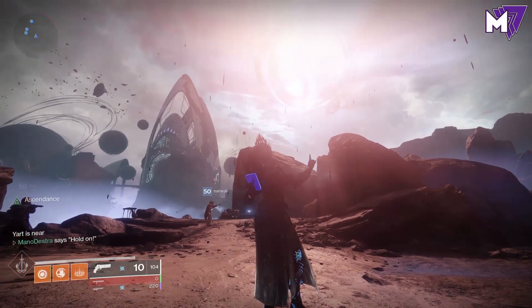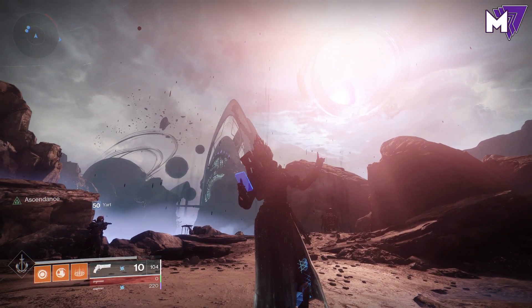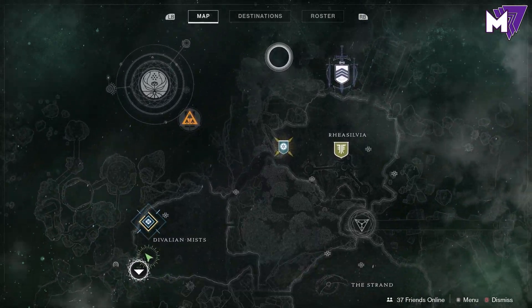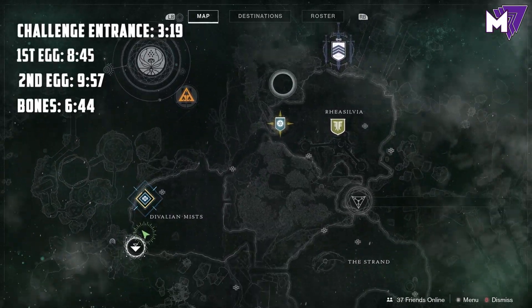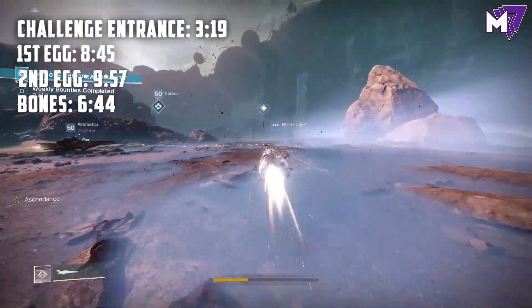Mano back here for another Destiny 2 Ascendant Challenge video guide. This week we're going to be tackling the Keep of Honed Edges Ascendant Challenge. We're going to show you on the map where that is — north side of Rhea Silvia. Timestamps are located on screen and in the description box below.